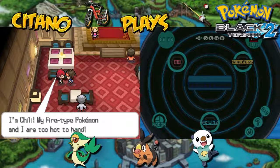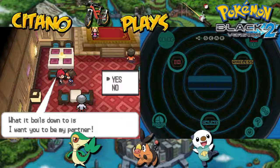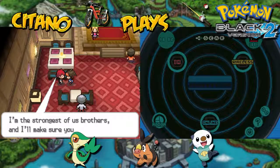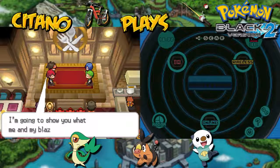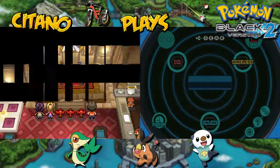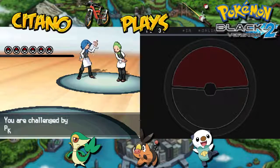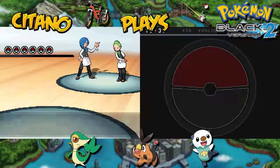Chili says: 'I'm Chili. My fire type Pokemon and I are too hot to handle. I'm the strongest of us brothers and I'll make sure you win.' So that's decided. This is going to be an epic double battle with the three brothers of Striaton City. We face up against Cilan and Cress, with Chili as our partner. This is going to be a six-on-six Pokemon battle.